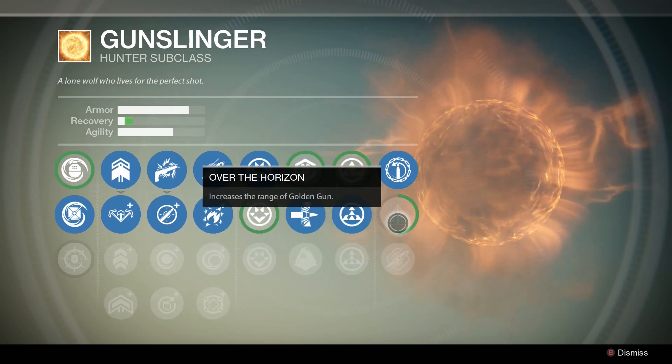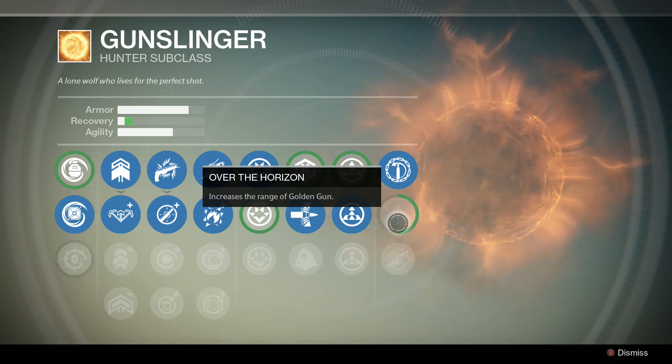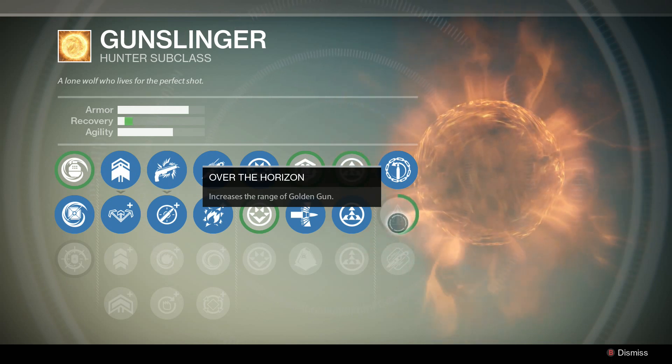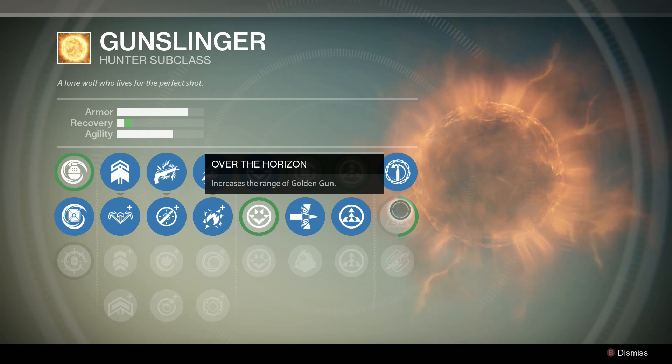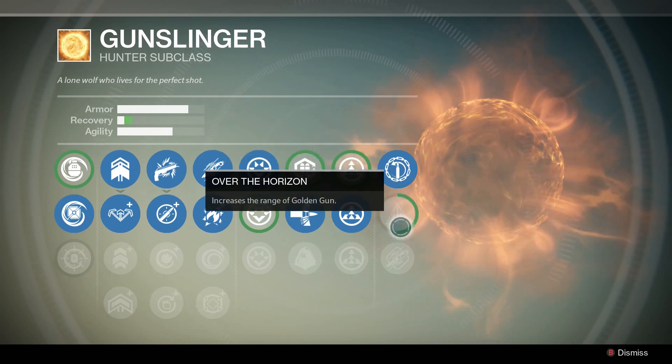For the last upgrade, you definitely want to increase the range of the Golden Gun. The longer you can stay alive in PvE the better, so if you can sit even farther back and still do a lot of damage, that's really useful. Definitely use that one.